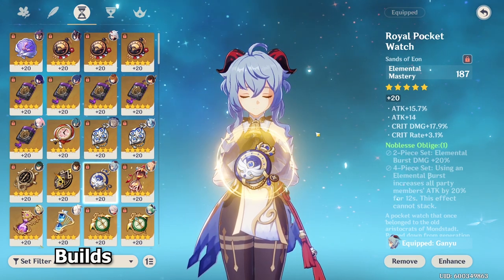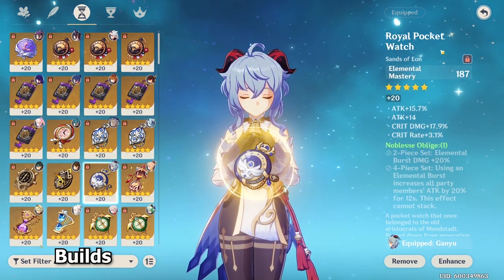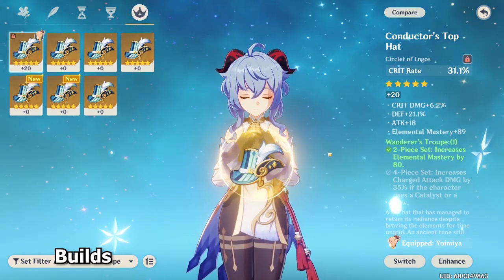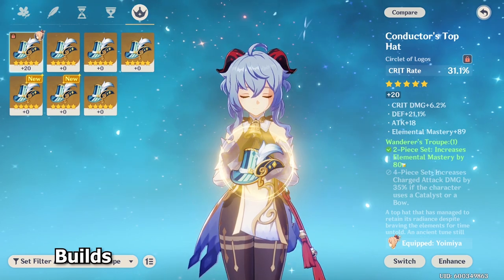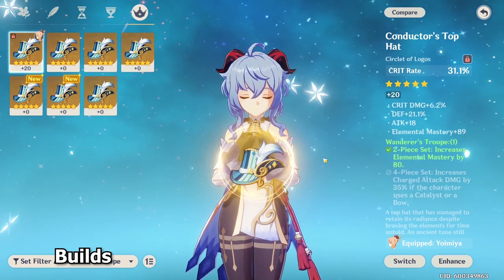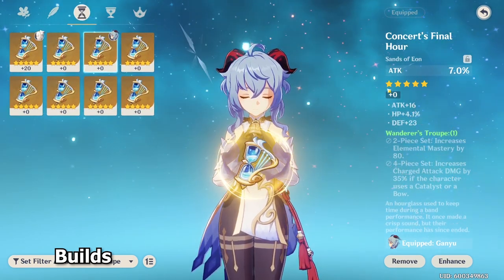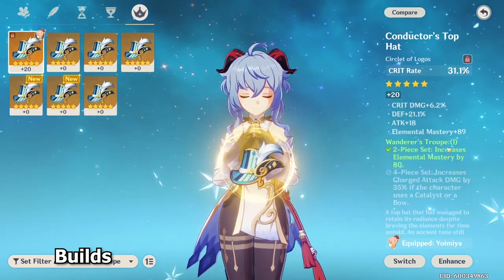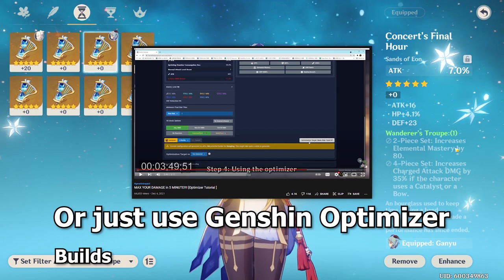The substat you want is the typical — attack percent, crit damage, crit rate, or elemental mastery. Prioritize elemental mastery until you have 200 of them, then just go crit or attack. The other artifact set that works really well on Melt Ganyu is the 4-piece Wanderer's Troupe set, which gives you 35% charge attack damage bonus as well as 80 elemental mastery. Because this already gives you 80 elemental mastery and your goal is to hit 200, ideally you get another 120 from substat. If you have enough elemental mastery from substat already — for example, one piece alone giving around 160 elemental mastery — then you want to use an attack sands instead.